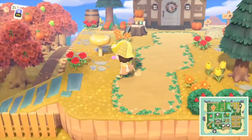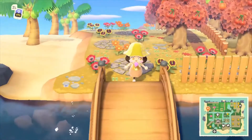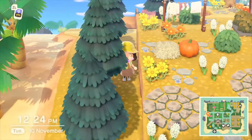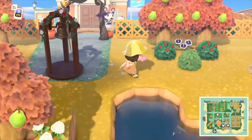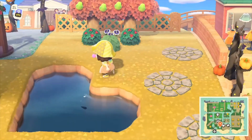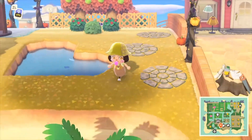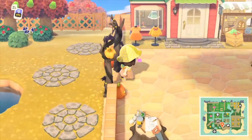I'm going to show you the last area on my island — this is my little town slash shopping district, and then I will show you the interior of my house. So you go through the spooky arch and there's a little heart-shaped pond, which is really cute. I just decided to put it there. We've got some little stone pieces.